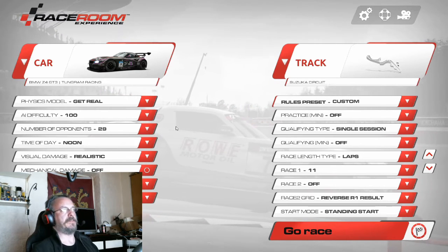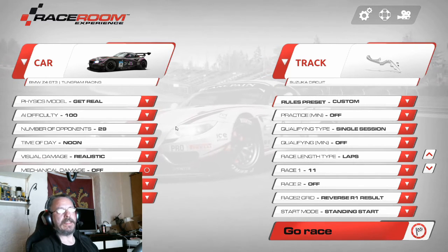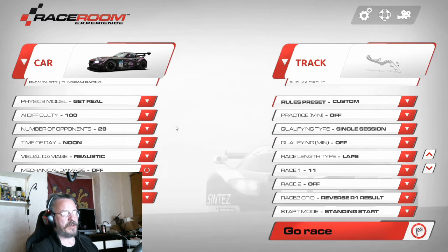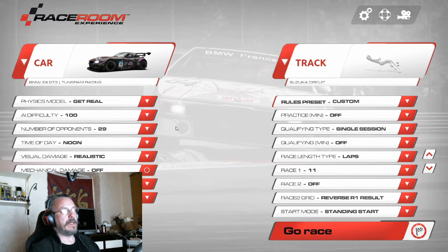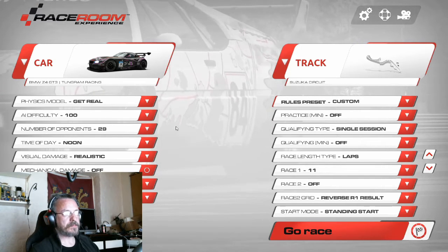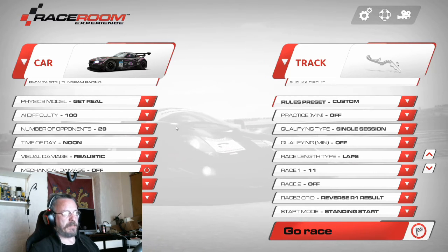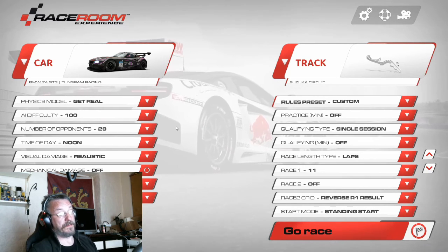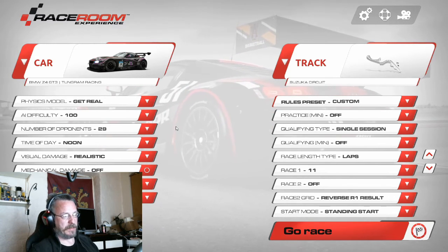We now have two data points. What we're actually trying to do is figure out the equation that governs the AI, so it doesn't matter what level you're at — you should be able to say 'I want these lap times, and thus I need to run this AI level.' When extracting an equation from data points, the more data points you have the better, however you can get by with just these two. The results are better if you start somewhere in the right neighborhood; if your data points are close to your actual level the results will be better, because the further out you go the more variance is built into the data that will be extrapolated from it.